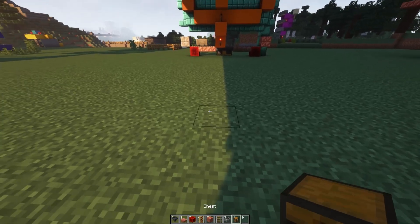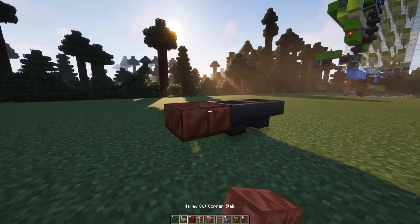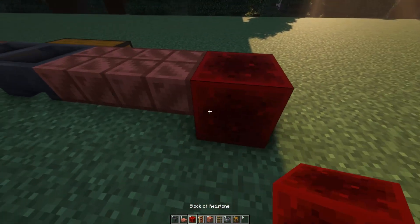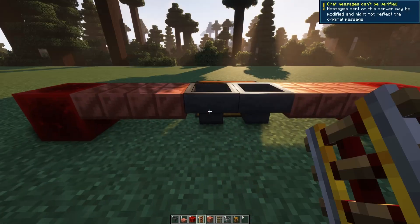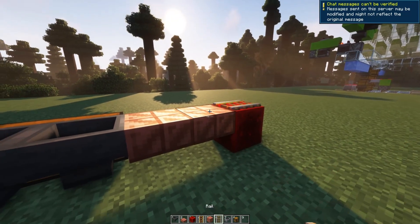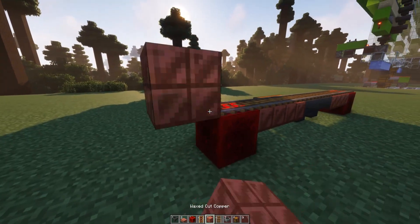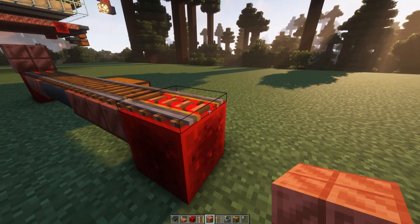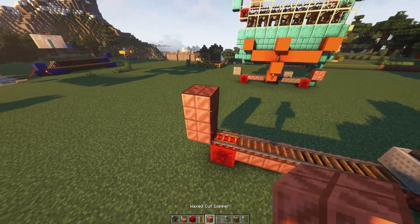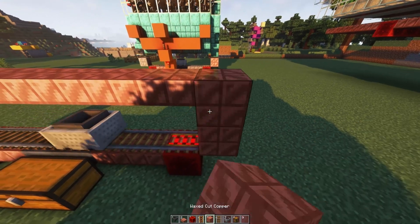Alrighty, we're going to start by placing in our double chest like this, coming behind it and placing two hoppers going into that, then going two out with slabs on each side of those hoppers, then placing a redstone block here and a redstone block here. We're going to place rails here and here — these need to be powered rails. They're going on the redstone blocks, and then regular rails going right across and on top of the hoppers. Place a block at the end of both of these. Then we can place our minecart with a hopper on that. Now we're going to come one block up on the side and place in some slabs going across. You can use full blocks, but slabs are just slightly more resource efficient.